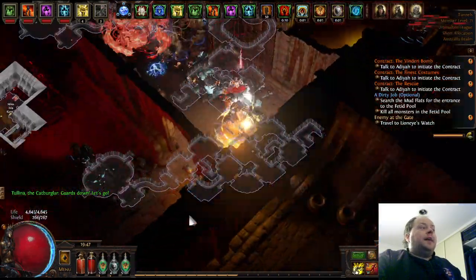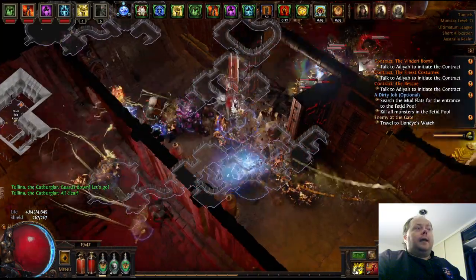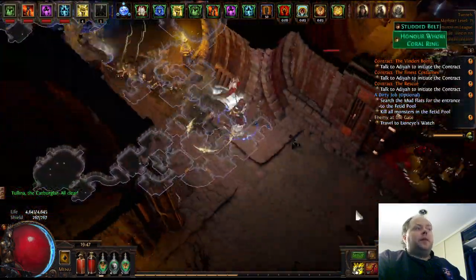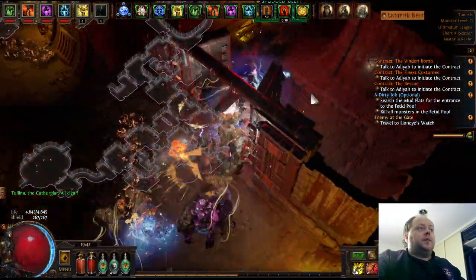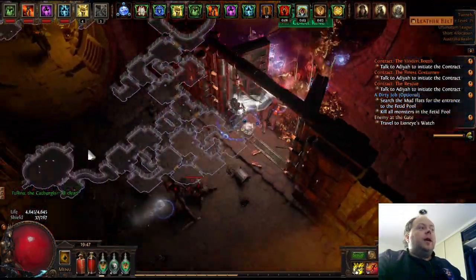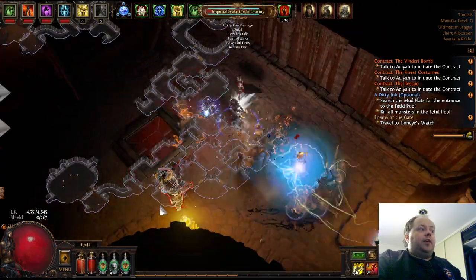That's only one stack of Corrupting Fever from the explosion, but that tends to be enough for trash mobs. I really like the effect on enemies that spawn in close proximity to each other. This is the spot in the grand heist with the biggest monster density. If I just take these monsters for a little wander, you'll see that as they respawn they're getting tapped by the Storm Brand, and then that's electrocuting everything around them.